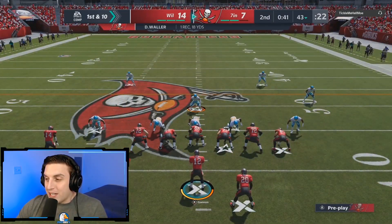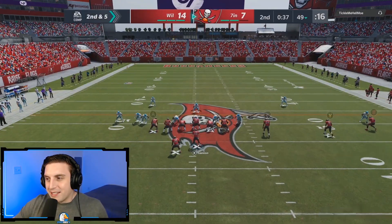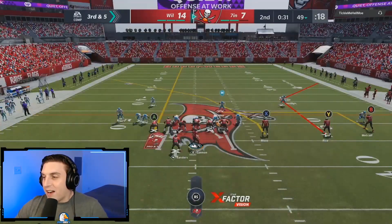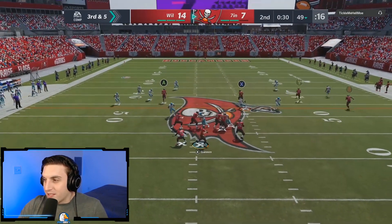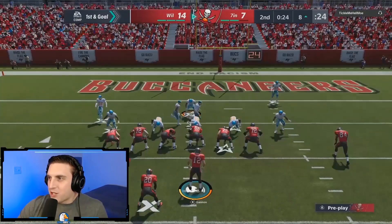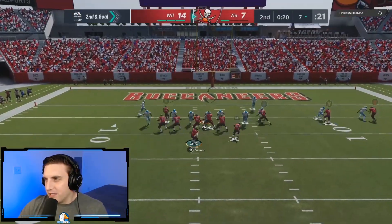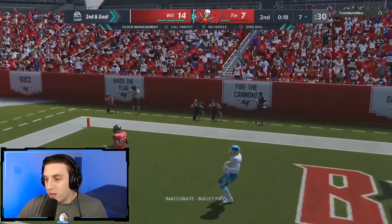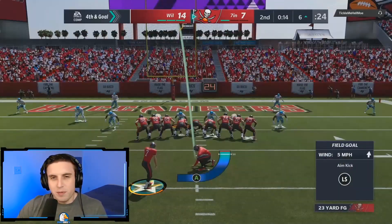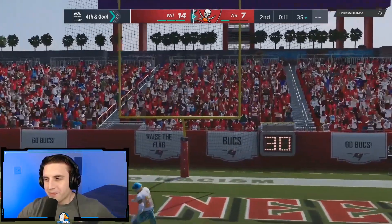I switched to Nickel Normal instead of Nickel 3-3-5 Wide, and it's doing a little better job, though we're still not really stopping him. We make a great dot to Darren Waller — if you call the right play at the right time based on pre-snap reads it can be extremely effective. The 0-1 Trap alert bubble screen is one of my favorite plays in the playbook. I also saw the crosser from Randy Moss get over the top of a zone on the left side and waited for him to come open — a bit of a swerve catch but we get it.